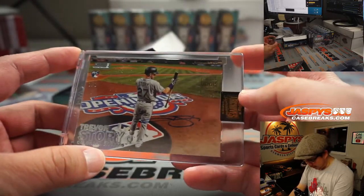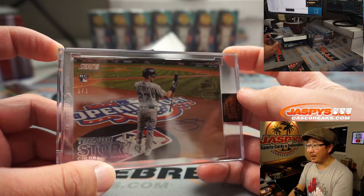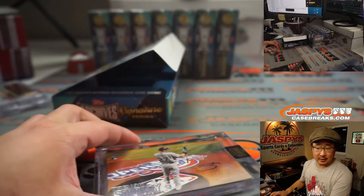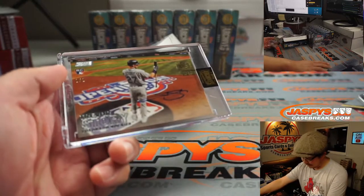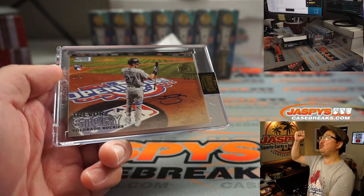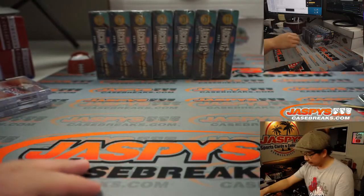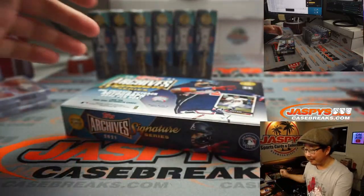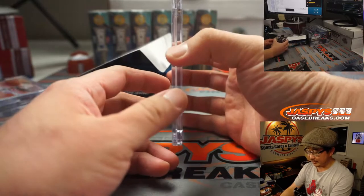We have Trevor Story — one of one. That's some great photography right there out of that Stadium Club. Trevor Story is going to go to Barry Roberts. Barry Roberts with the Trevor Story. All aboard the Big Hit Express! The Rockies trading Nolan Arenado — you may as well just move Trevor Story at this point. Might as well just tear off the Band-Aid.